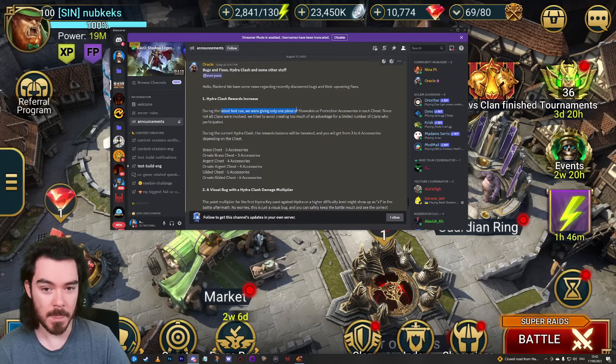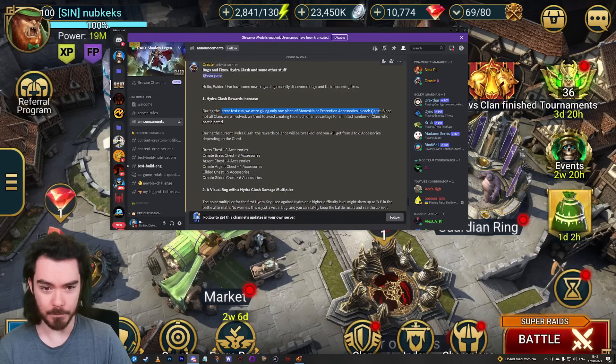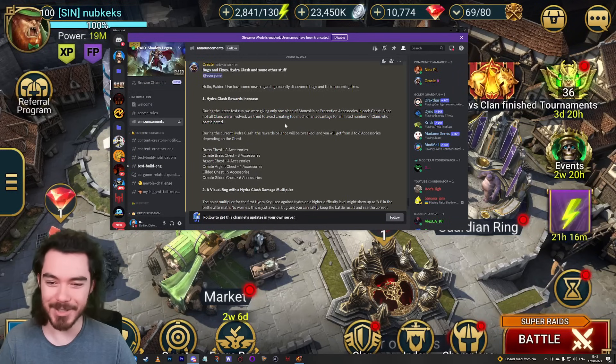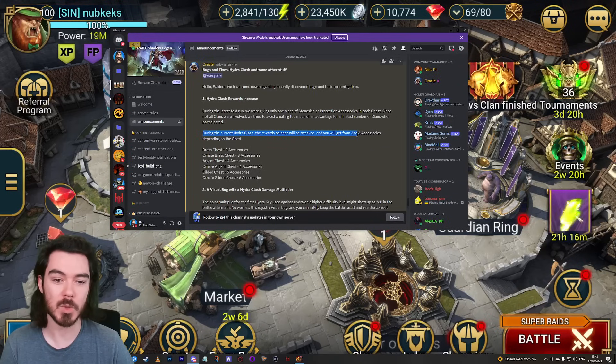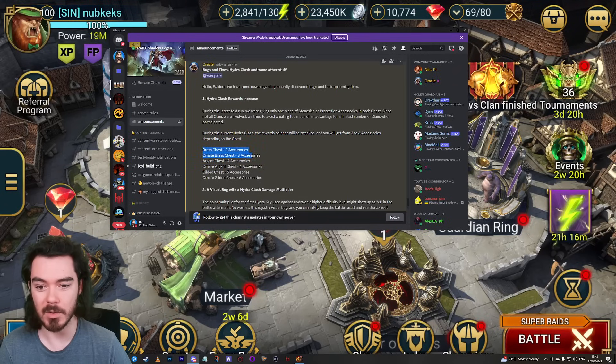In the first test run there was only one accessory in every single chest, since not all clans were involved — to avoid creating too much of an advantage for a limited number of clans who participated. During the current Hydra Clash the rewards will be balanced: you'll get between three and six accessories depending on the chest. Brass chests give three, Argent four, Gilded five, and Ornate Gilded six.